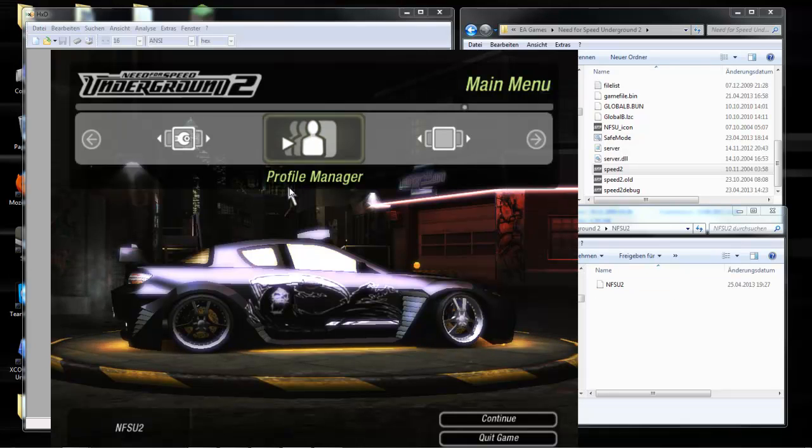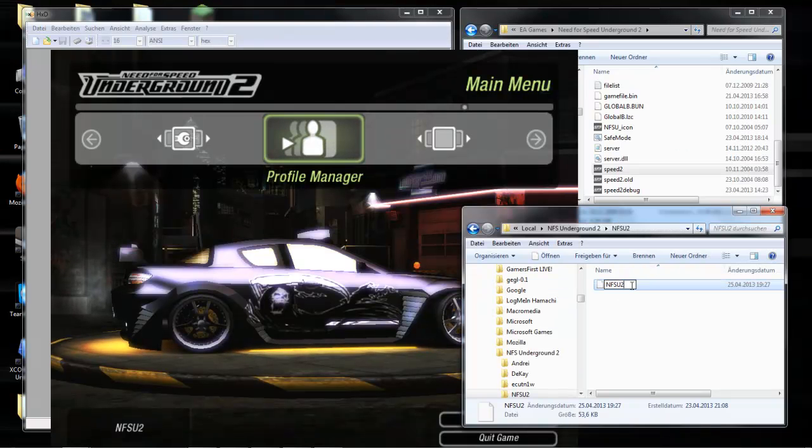The save game is in C:\Users\Username\AppData\Local\NFST Underground 2, normally. And then your save game. Make a backup of your save game first — just copy it or something.